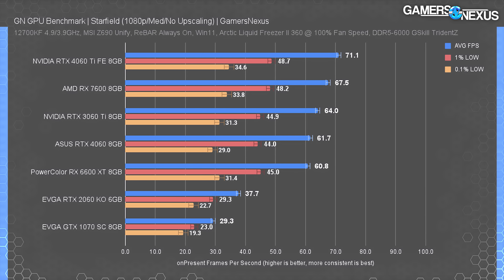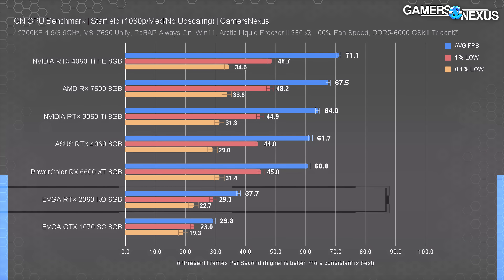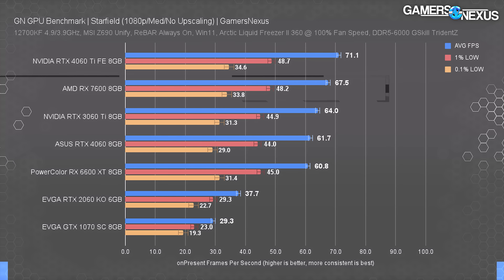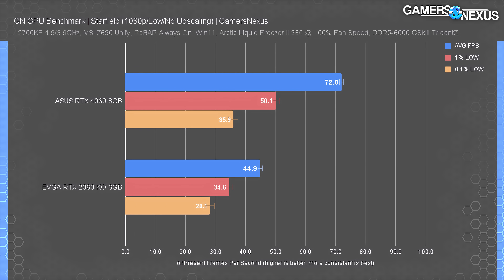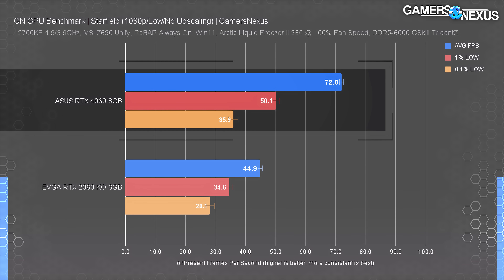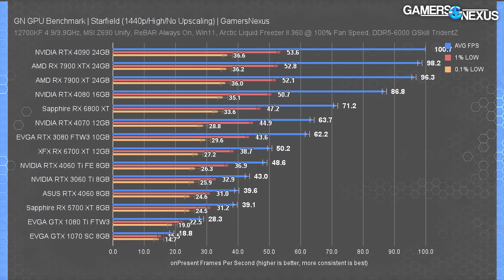As for older hardware like the 1070 and the 2060, we added these at the last minute because we know a lot of people are still on them. We didn't test many cards at 1080p medium, but the 1070 and 2060 benefit from the settings drop, though not enough to move the needle without further reductions. The RX 7600 overall does well relative to the rest of this group, especially with its newer sub-$250 price. We only ran two cards at 1080p low — the 4060 gained about 10 fps against its medium result, with the 2060 gaining a little less.